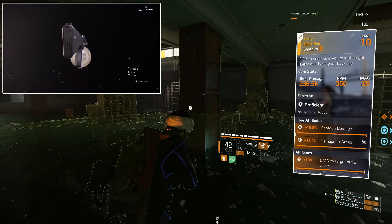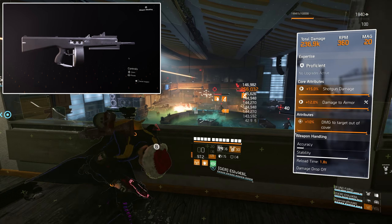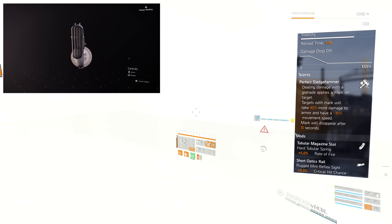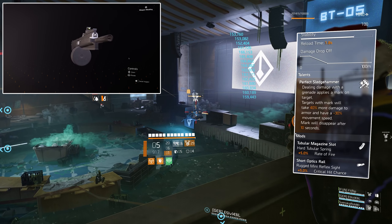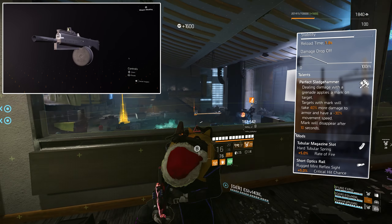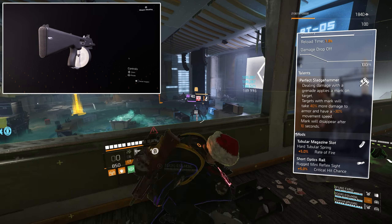The secondary we're using is the Leftly named shotgun. The core attributes are 15% shotgun damage, 12% damage to armour, 10% damage to targets out of cover, and the talent is Perfect Sledgehammer. Dealing damage with a grenade applies a mark on target — the target with the mark will take 40% more damage to armour and have minus 30% movement speed. The mark will disappear after 10 seconds.